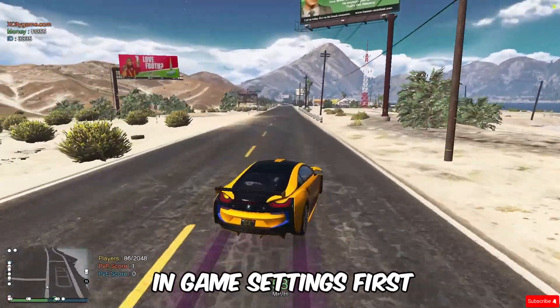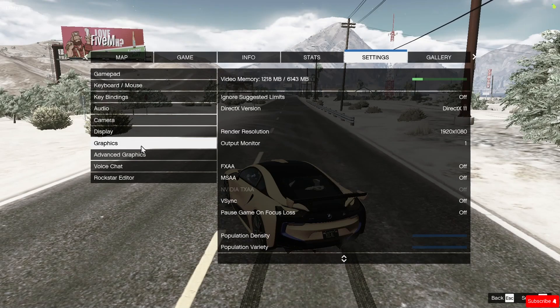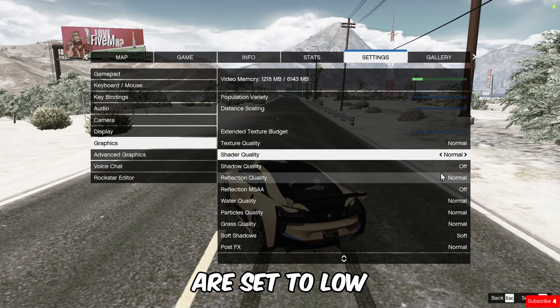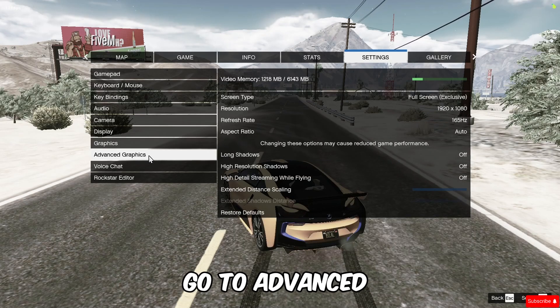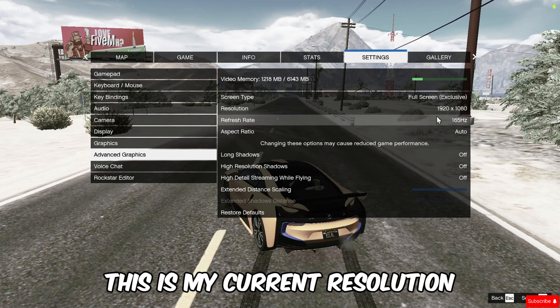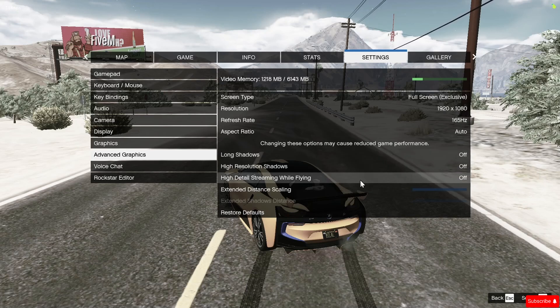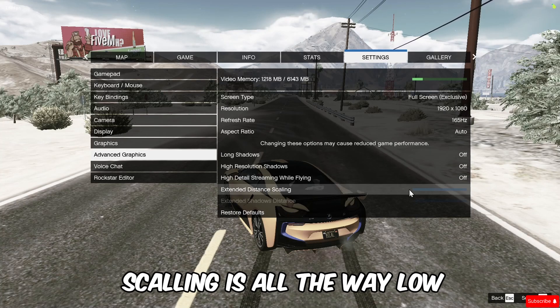I want to show you the in-game settings first. As you guys can see, all of my settings are set to low. This is my current resolution and refresh rate. Go to Advanced Graphic Settings — make sure the extended distance scaling is all the way low.